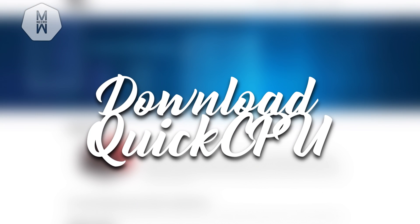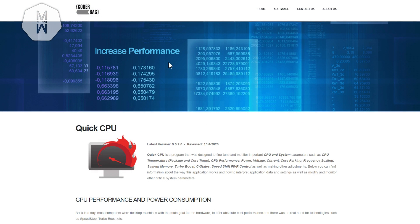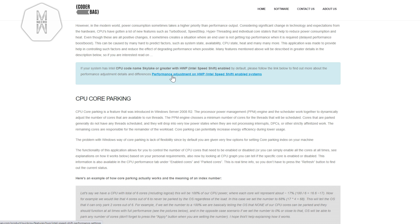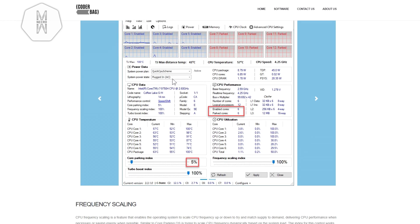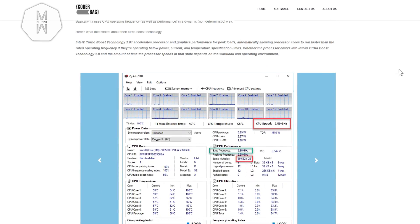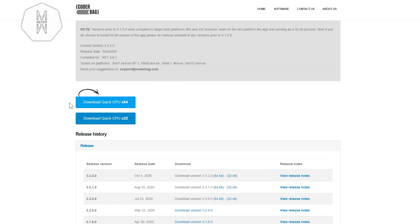Moving on to the second step: click the link in the description below. It's a site called Coderbag. Click that link and you'll be greeted by the program QuickCPU, which we're going to use in this video. This program actually makes your CPU way faster — it makes all your CPU cores actually work instead of going into hibernation. Scroll down and download the 64-bit or 32-bit version depending on your computer.